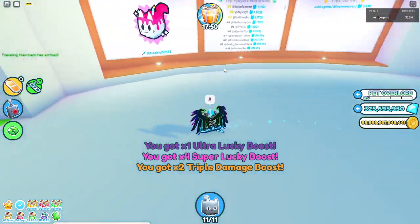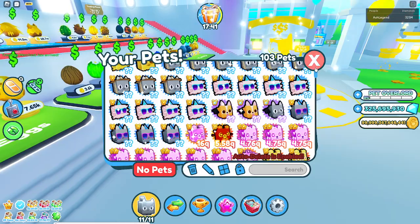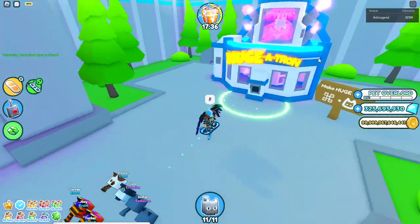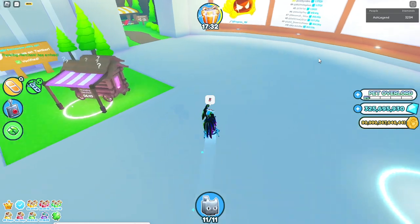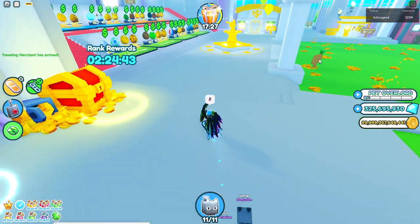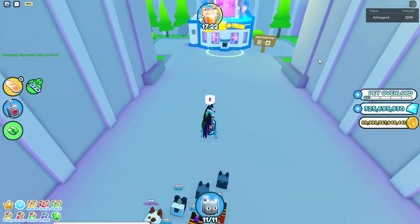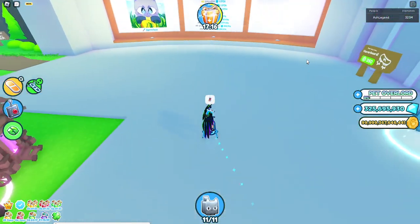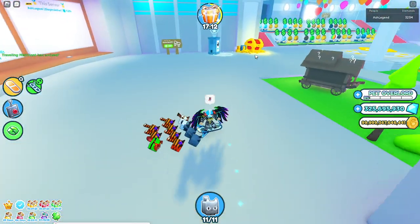A really easy way I recommend to get some huges is to get a bunch of good pets when a new update comes out. Like a new mythical, say the Doodle Agony — if you get a bunch of those on your hands, you can sell them at the trading plaza and actually overprice them if it's pretty early in the update. They'll probably sell quickly because they're mythical, and everyone's trying to get the best pets since they're basically the new best pets.